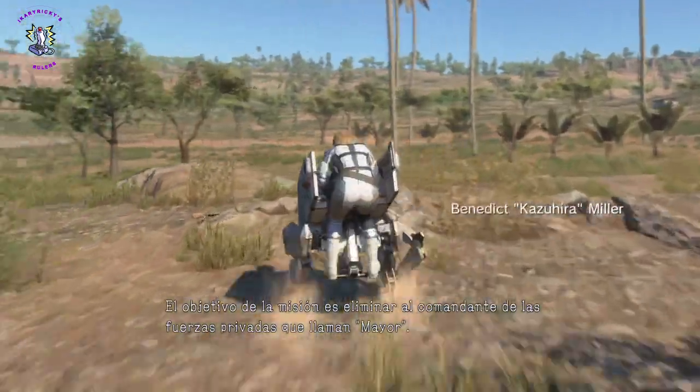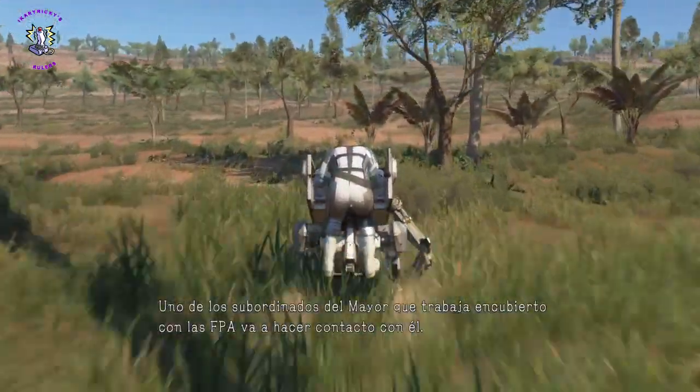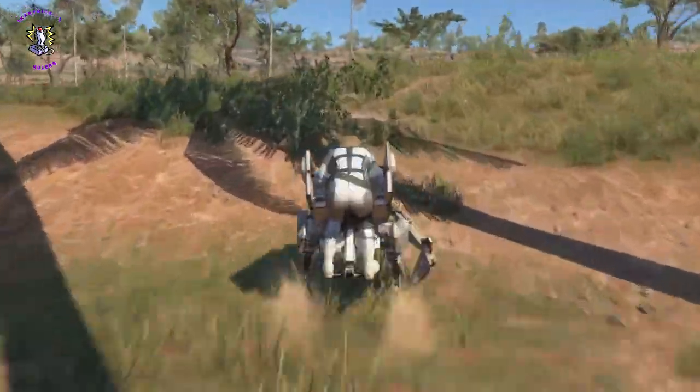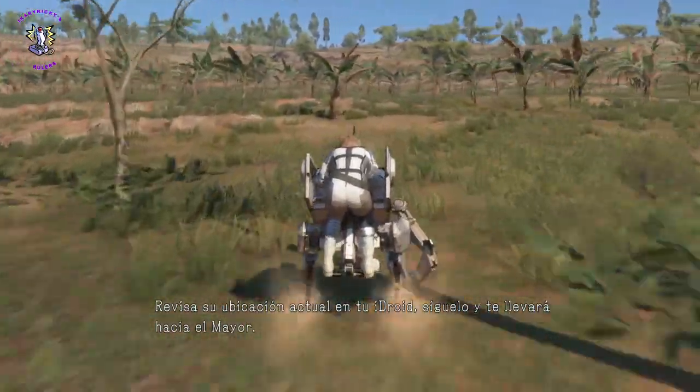The mission objective is to eliminate the PM commander they call the Major. One of the Major's subordinates working undercover with the CFA is due to make contact with him. Check his current location on your eye droid. Follow him, and he should lead you right to the Major.